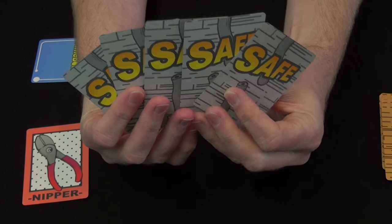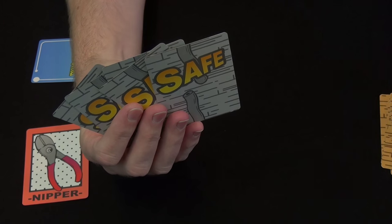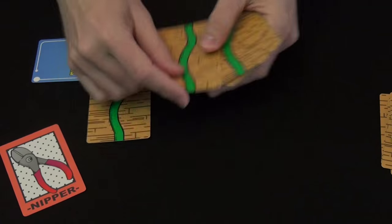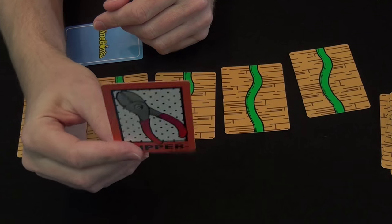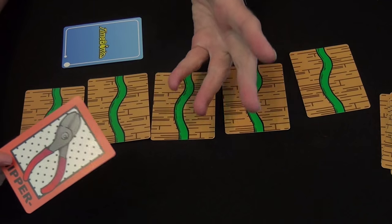You look at your cards and see what you have. I have all safe — my hand is completely uninteresting right now, but that's okay. You shuffle your cards to hide any information; you don't know where cards are within your own hand, just what you have. Someone is chosen to have the wire nippers — they'll be the first player and they're going to go cut someone's wire. They cannot cut their own.